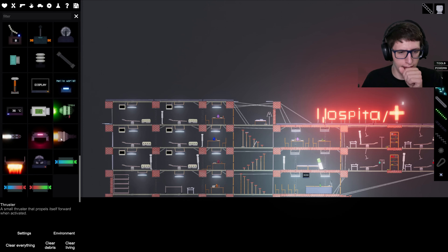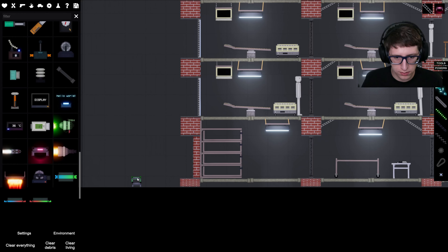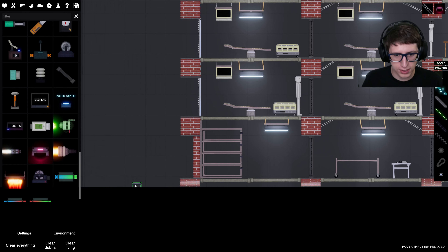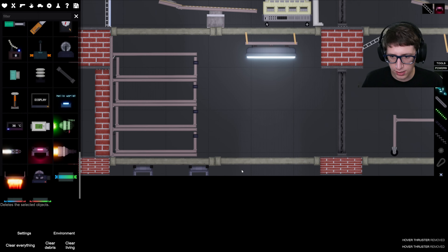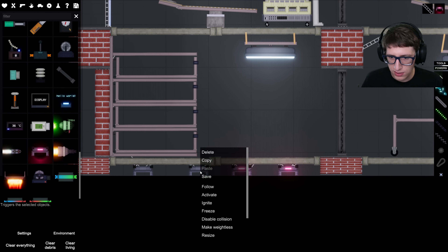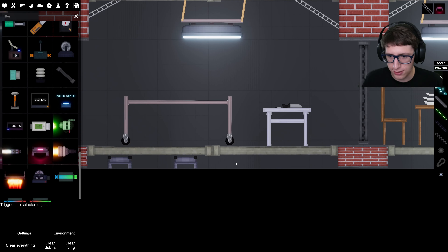I think the hover thruster would probably be the smartest thing. Okay, that's pretty good — I liked the height it was hovering at. If we can get it to hover at that height, everything will be fine. So what we're going to do is just get a couple of these and strap them on. Then we're going to activate them one at a time — they may have a slightly challenging time lifting up an entire hospital.